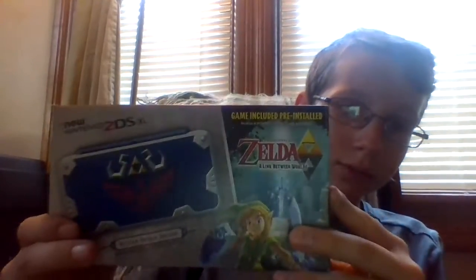But today I've got something much better than a normal 3DS XL. Oh yeah — Legend of Zelda Hyrule, the Hylian Shield edition, and The Legend of Zelda: A Link Between Worlds. I have not gotten this game before, and I am ready to unbox this baby, because I've been waiting for this. I had to work for this.